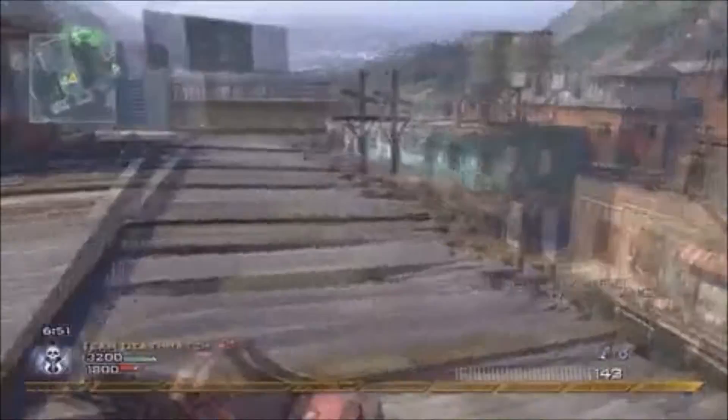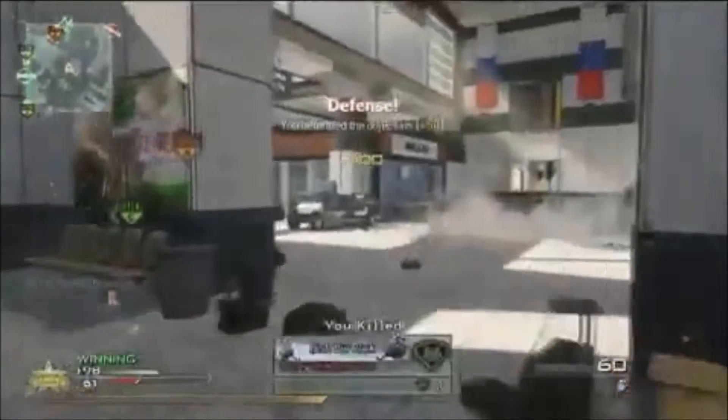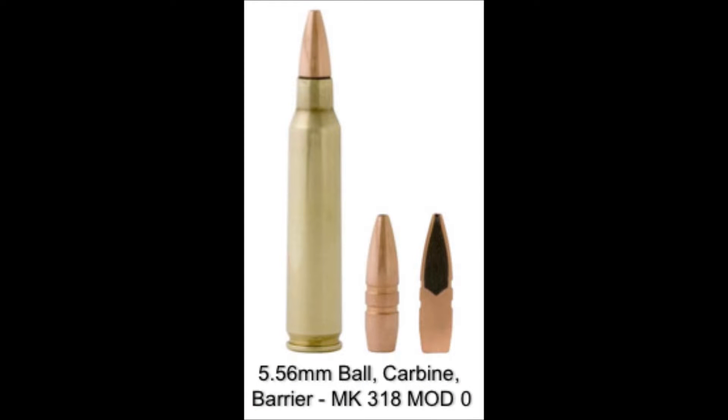The M16A4 is also unlocked at weapon level 31. Basically it is a 3-round burst version of the M4 Assault Rifle. It also shoots the very same caliber round, the 5.56mm or the .223 round. It may not be the most powerful assault rifle in the world but its accuracy makes up for the lack of power.